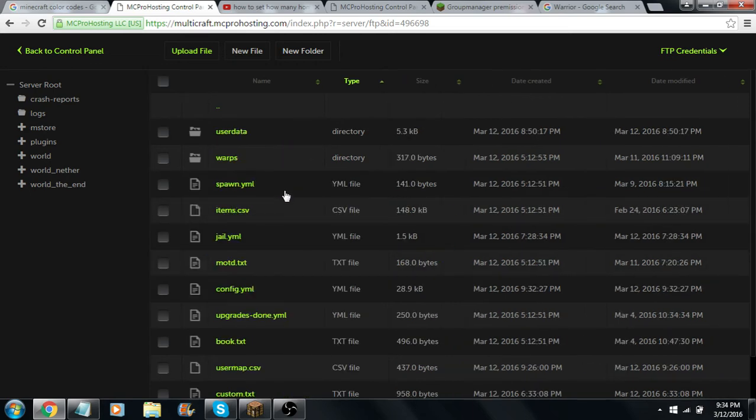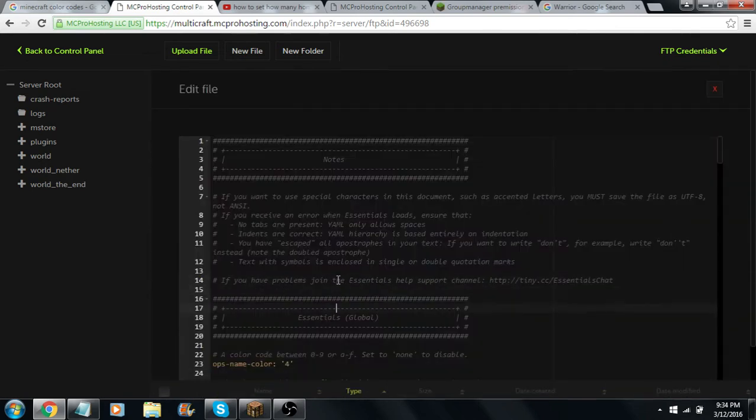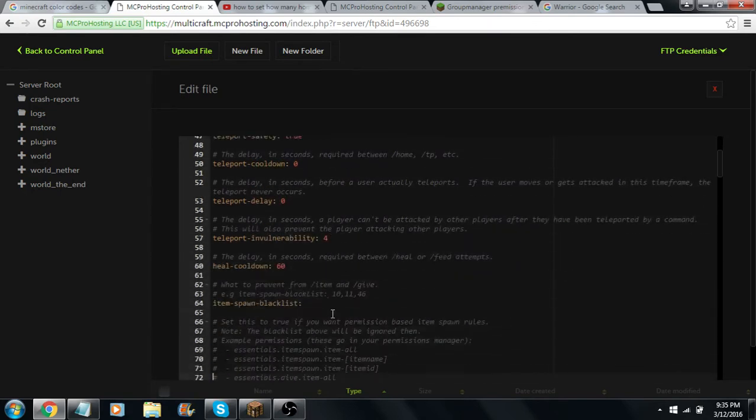First of all, you're going to want to go to Essentials, then you're going to want to go to Config. You're going to want to scroll all the way down until it says Essentials Home. Very simple, let me go all the way down.